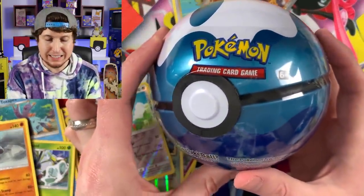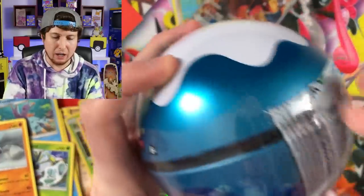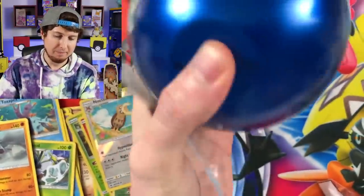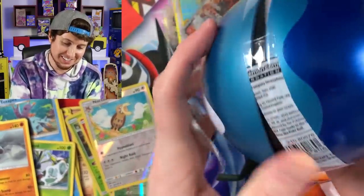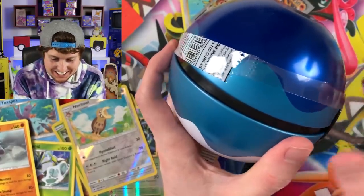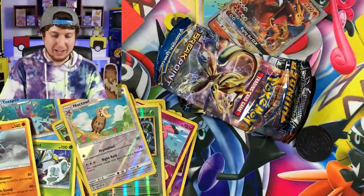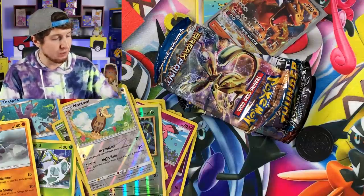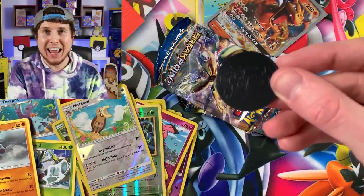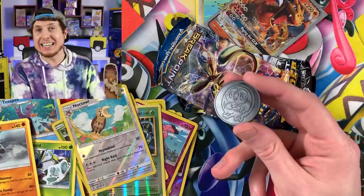Last Dive Ball Pokemon 10, and then we're going to open up those Sword and Shield Dollar Tree Booster Packs. Come on, don't make me look like a fool - we got one tin left. That was way more difficult than it should have been. The last one looks like it has another Breakpoint instead of Evolutions, which is okay. Wait a minute, Breaking Family - what do we have here? We have an error Pokemon coin! This is the first time I have ever seen something like this.